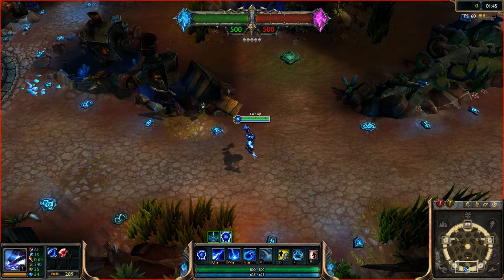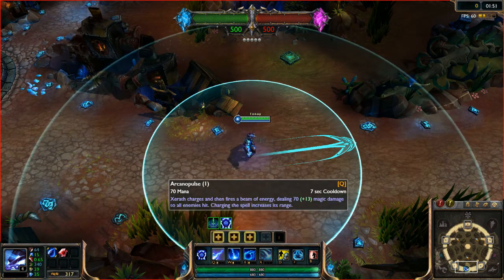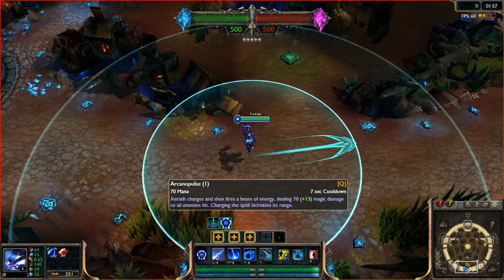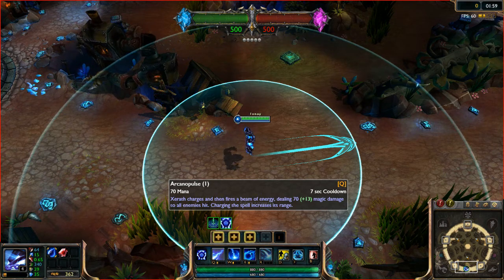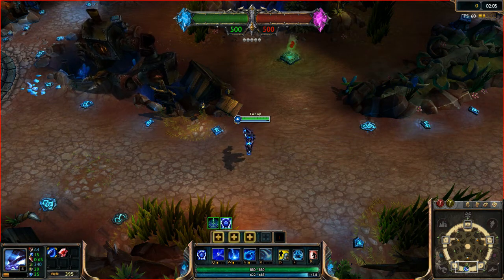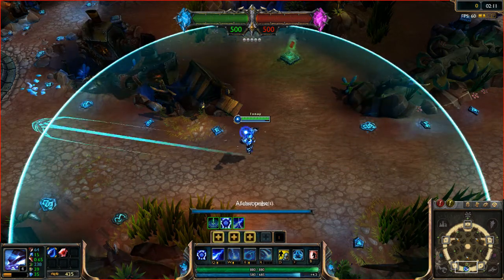His Q is Arcana Pulse. It's sort of the same, but sort of different at the same time. Xerath charges and then fires a beam of energy, dealing 70 plus 13 magic damage to all enemies hit. Charging the spell increases its range. If you don't charge the spell, the spell goes a short distance. However, if you do charge the spell, which I'll show you right here in a second, you can increase its range.